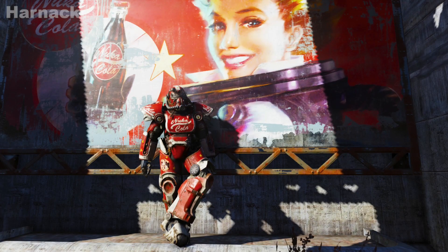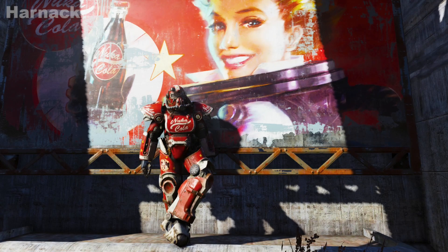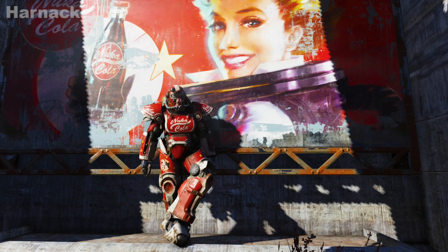Hey everybody, it's Heineke again and today we have another plan hunt. Today we are going to go and find the Nuka-Cola paint for the T-51B Power Armour. It's a fantastic looking paint so let's go straight out and grab that plan.